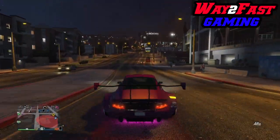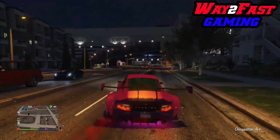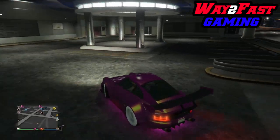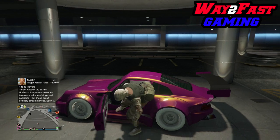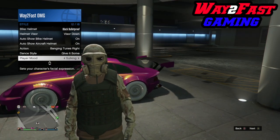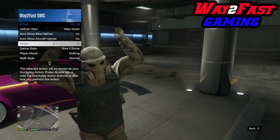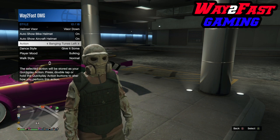Anyway, let's get into today's video — the animation glitch. Basically, there are some new animations, or actions I should say, that came out with the After Hours DLC. So far I can only get the new ones to work with this glitch. I'll show you exactly what to do. Open up your interaction menu, go to Styles, and go down to Actions. There are a whole heap of new actions — I think about six new ones.